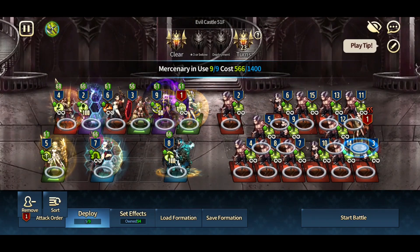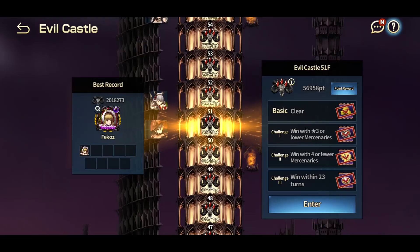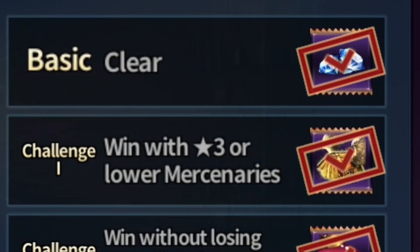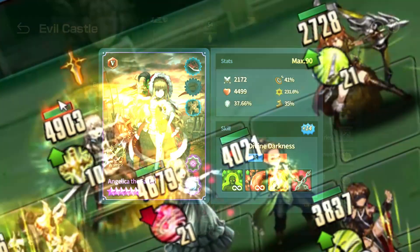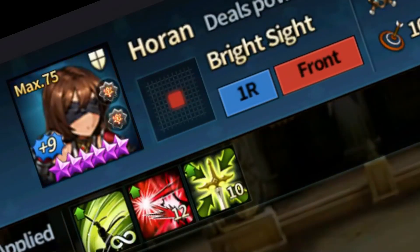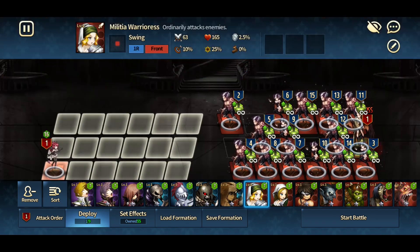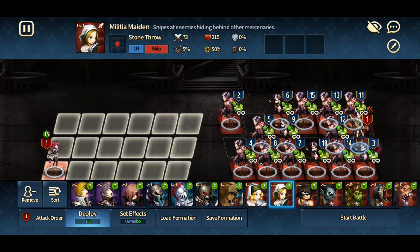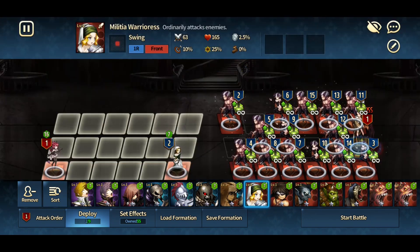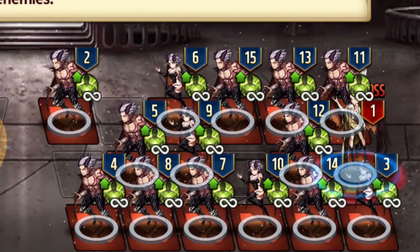I will bring this video into two parts: the challenge clear and the points clear. In the challenge clear from floor 51 to 54, one of the challenges is to use three-star or lower masonaries, meaning you can't even use ranked-up natural three-star units — they still have to be three stars for you to clear it. So if you just skip and look at the answers for these clears, they look deceptively simple, but they actually aren't. So if you are up for the challenge, I suggest you try a few rounds by yourself first before continuing this video.